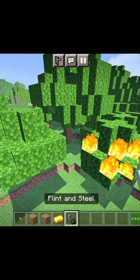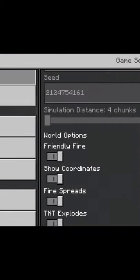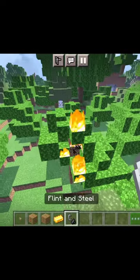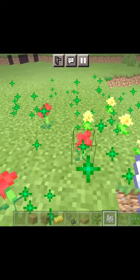Sometimes when you put a paper it will be very slow. You have to go to settings, scroll down to random tick speed, then set it to 100 and it will go very fast. If you want to put a bone meal, then you will have flowers.